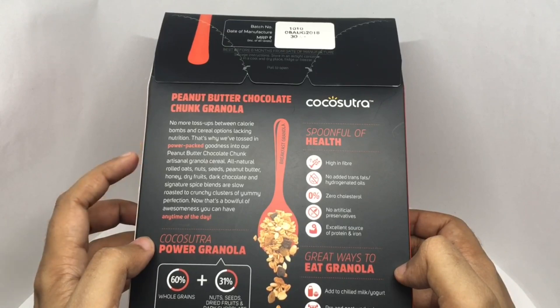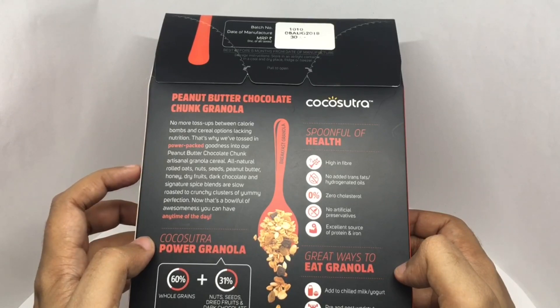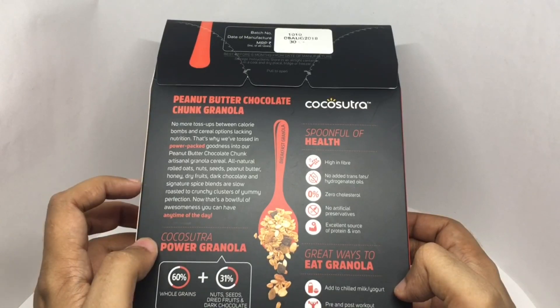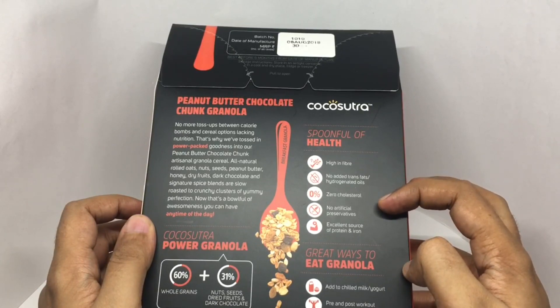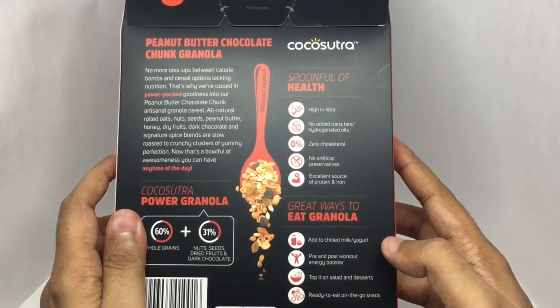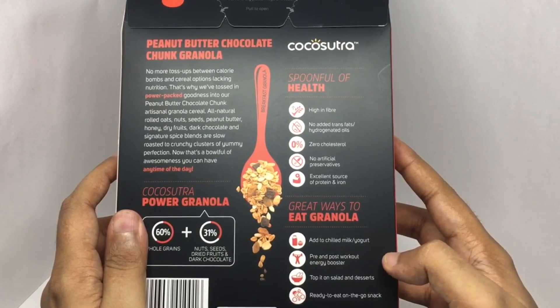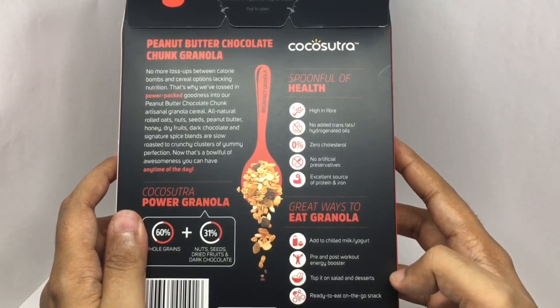No more toss ups between calorie bomb and cereal options lacking nutrients. That's why they've packed goodness into their peanut butter chocolate chunk artisanal granola cereal — all natural rolled oats, nuts, seeds, peanut butter, honey, dry fruit and dark chocolate. Signature spice blends are slow roasted to crunchy clusters of perfection. High in fiber, zero cholesterol, no artificial preservatives, excellent source of protein and iron. Add chilled milk or yogurt — I haven't tried granola with yogurt, that should be interesting. Pre and post workout energy booster, or top it on a salad or a dessert. Ready to eat on-the-go snack.